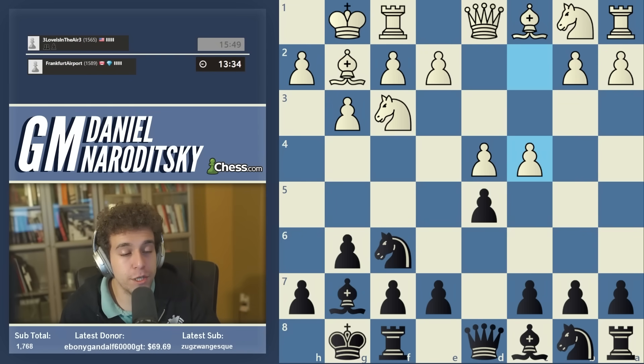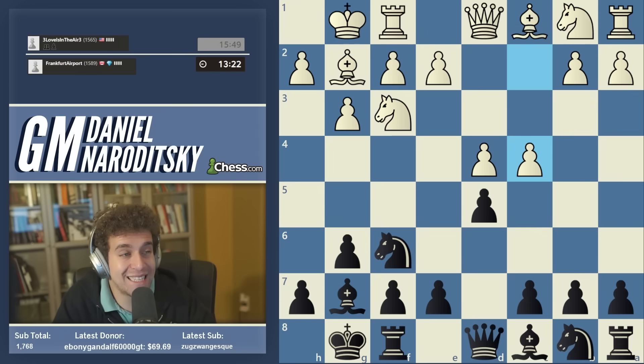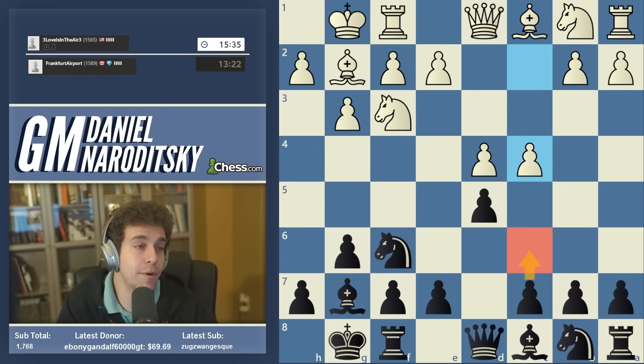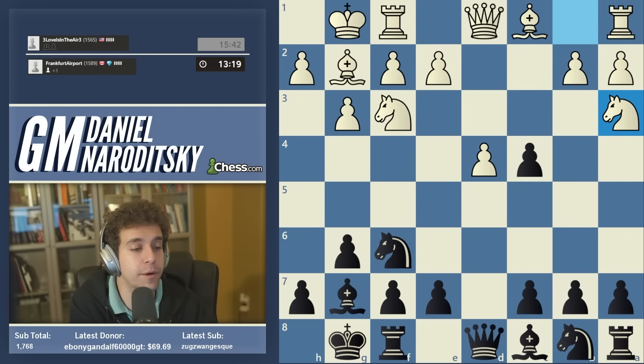There are two main moves at this crossroads. The most popular move at the top grandmaster level is to play it Slav-style with c6, but the more exciting line — and the line I think is more testing at a club player level — is dxc4, which I played against Kramnik. I'm way too bored to play c6; it leads to some incredibly boring, symmetrical positions, and most games at the highest level end in draws after c6.